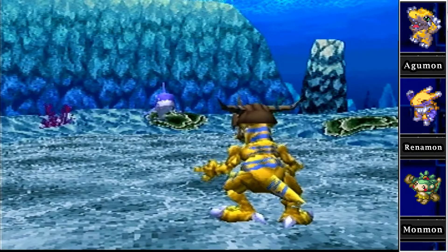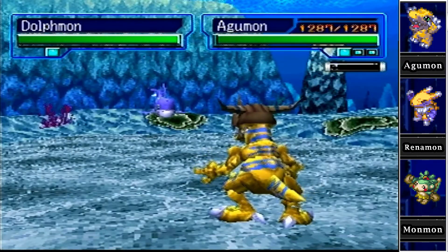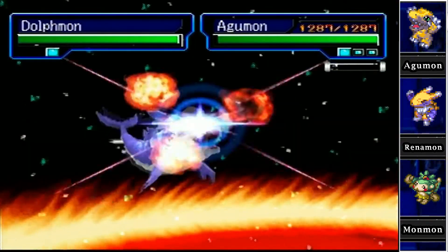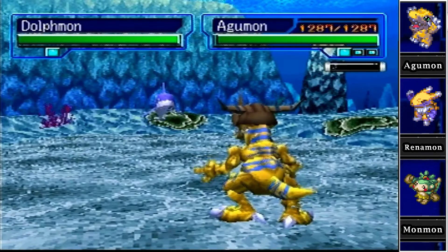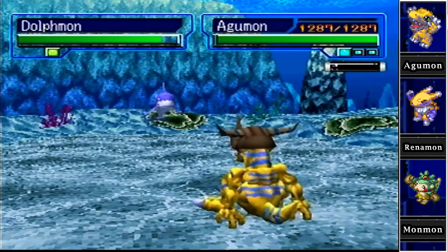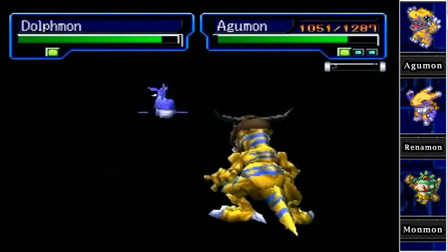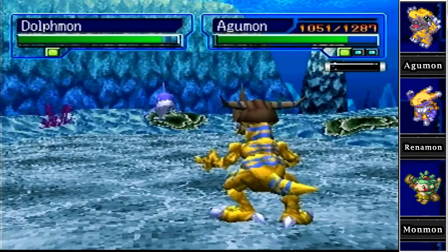High encounter rate as usual. I wonder if my triple fire is any good underwater — it makes no sense but let's try it. He blocked one. We're facing a fast opponent and that's the real problem. Yeah, that should have been obvious, but I had to see it for myself. It's not even good as a cleanup move — I just have to do my best with basic attacks.